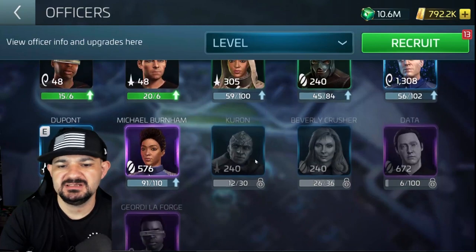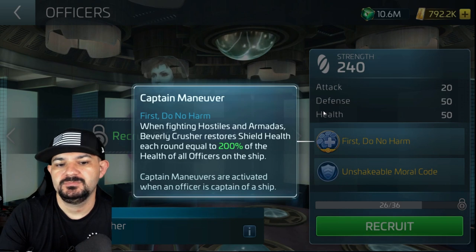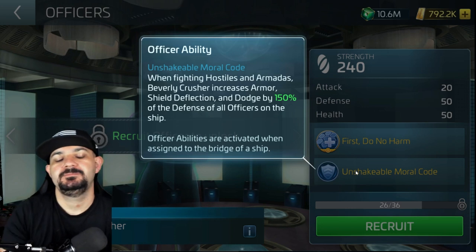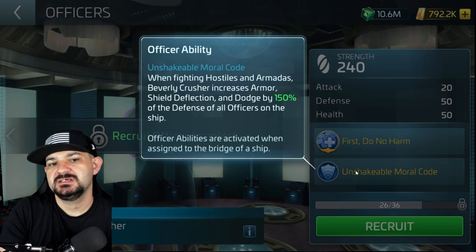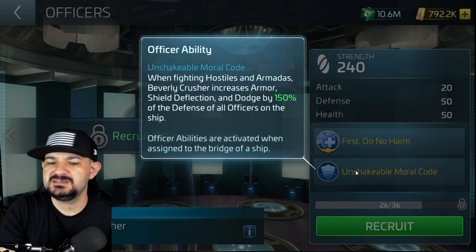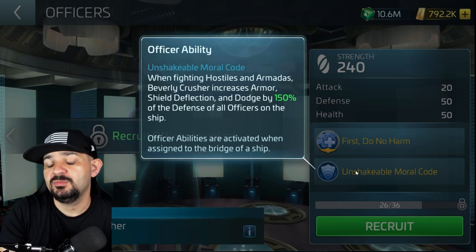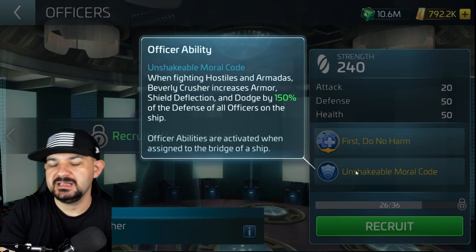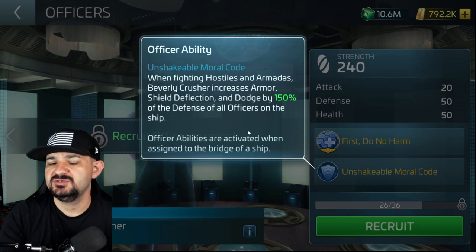Most of these new officers are all armada-based. My thinking is they're going to introduce new armadas in this arc, and I'm starting to think that if they introduce the Enterprise-D, it's going to be an armada-based ship or skin. Tell me what you think. Because so many officers revolve around armadas, they need to fix armadas before this next arc — give us better ways to earn rare and epic directives through conversions, dailies, or alliance stores, and better prizes for G4-plus players.